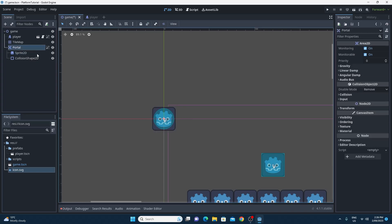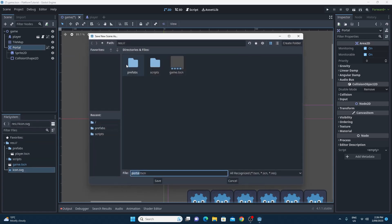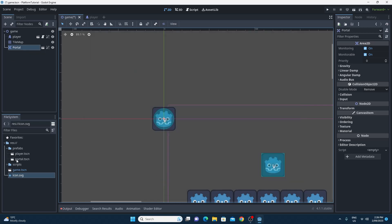There we have it - the portal. I'm going to group it so I don't accidentally move it around. Before we do anything else, let's turn it into a prefab because I'll likely use it in another scene as well. I'll right-click on portal and say 'Save Branch as Scene', and put it in the prefabs folder as portal.tscn. So we've got two prefabs already made to use in our next levels.